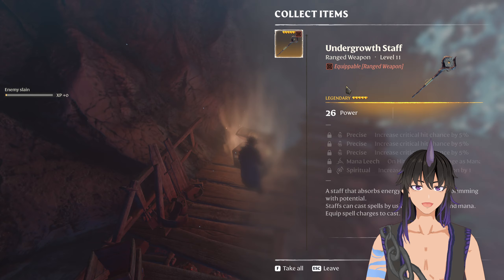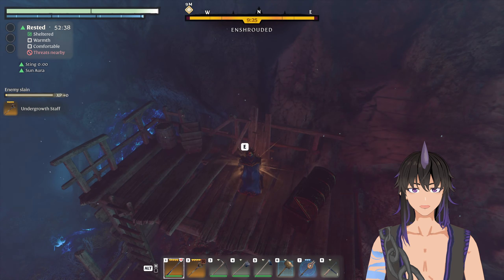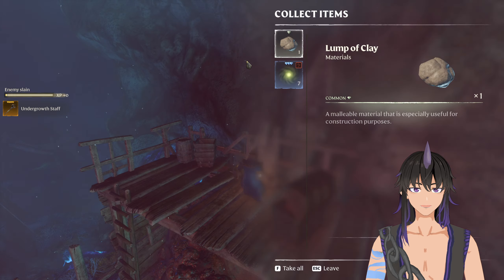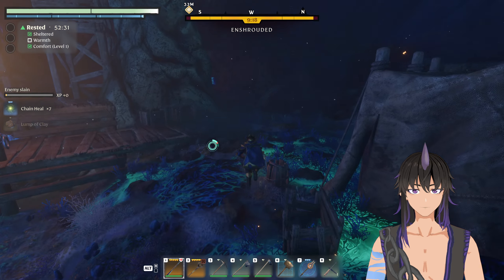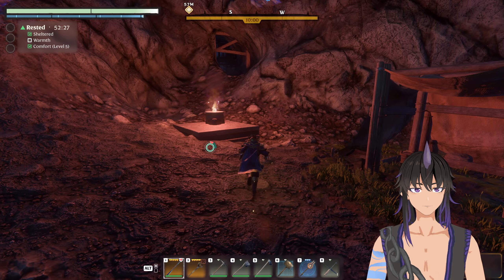Just climb this ladder and we have the first gold chest. Legendary! You can also get the little loot right here — some clay and some spells. And we're going to make our way to the second gold chest now, which is less than 30 seconds away.